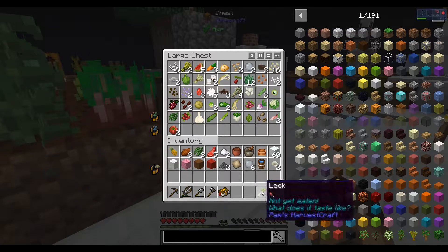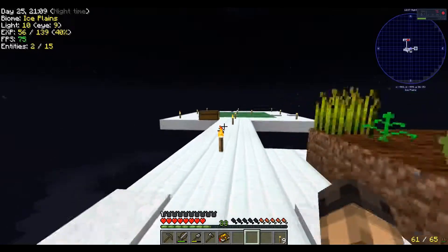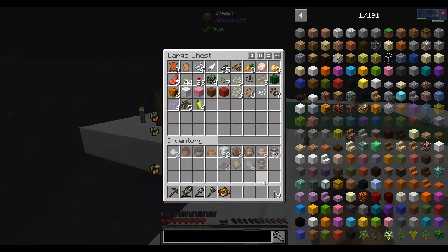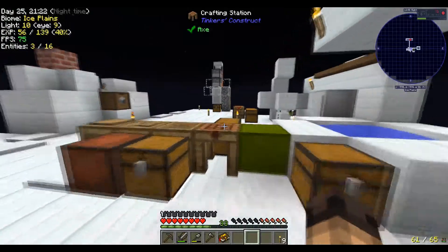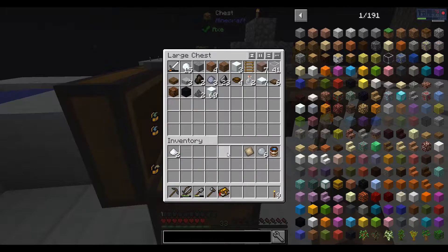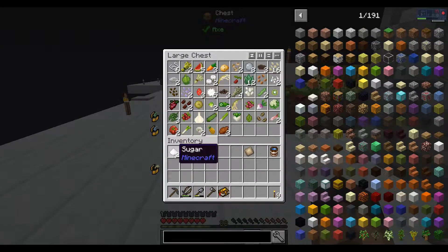The way the hearts work in this mod pack is every 50 foods you get a new heart, until I think 12 or 11 hearts. Then you have to start eating a hundred different foods before it counts. We're going to get that covered. I think 12 hearts is pretty good — I really only need the 10 original hearts. People used to say you'd lose them when you die, and now people are saying you don't lose them when you die. I guess it's something we're going to have to figure out.